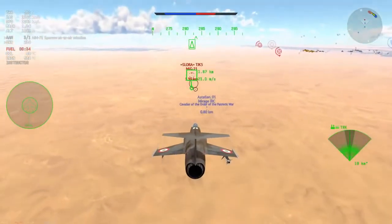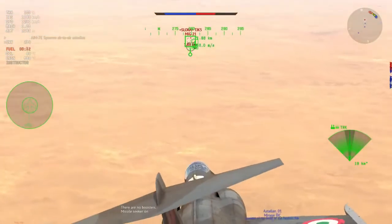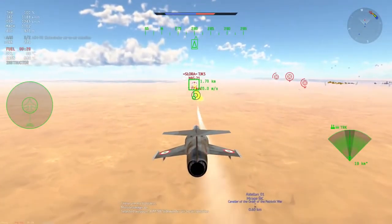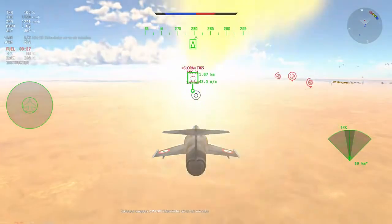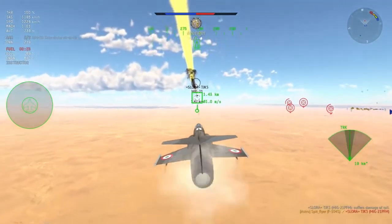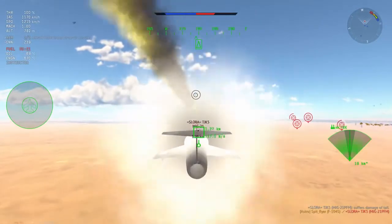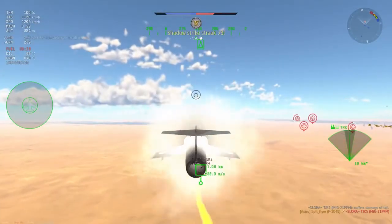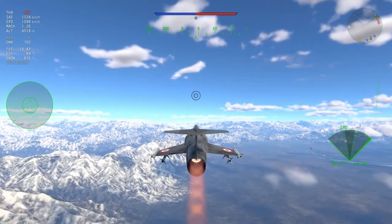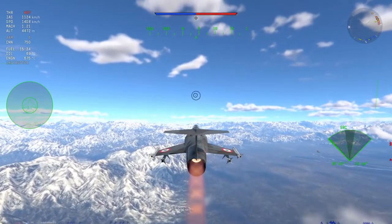I'm going to prep myself an AIM-7E, and this one for some reason tracks quite nicely and gets myself a beautiful little kill. I guess he just gave up, or maybe I ran him out of fuel. It doesn't really matter - at the end of the day, walking away with three kills is a real big victory in the F-104S.